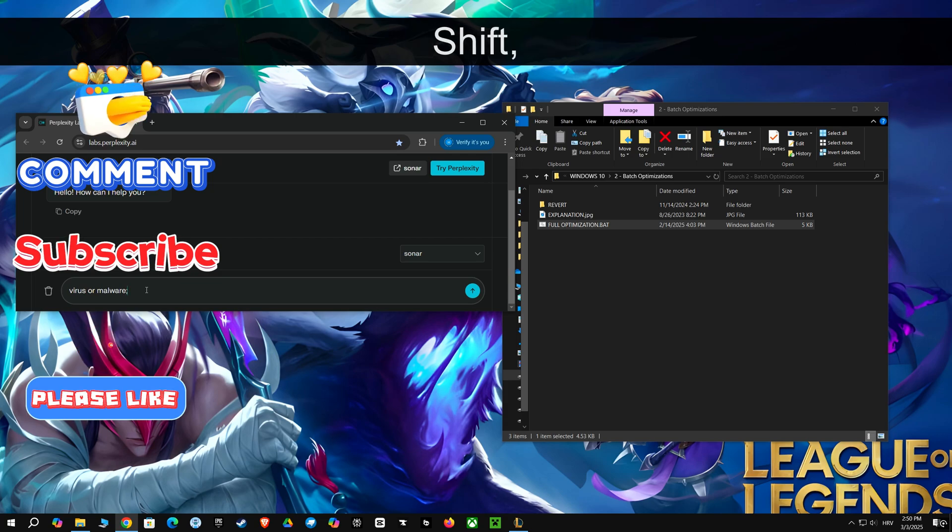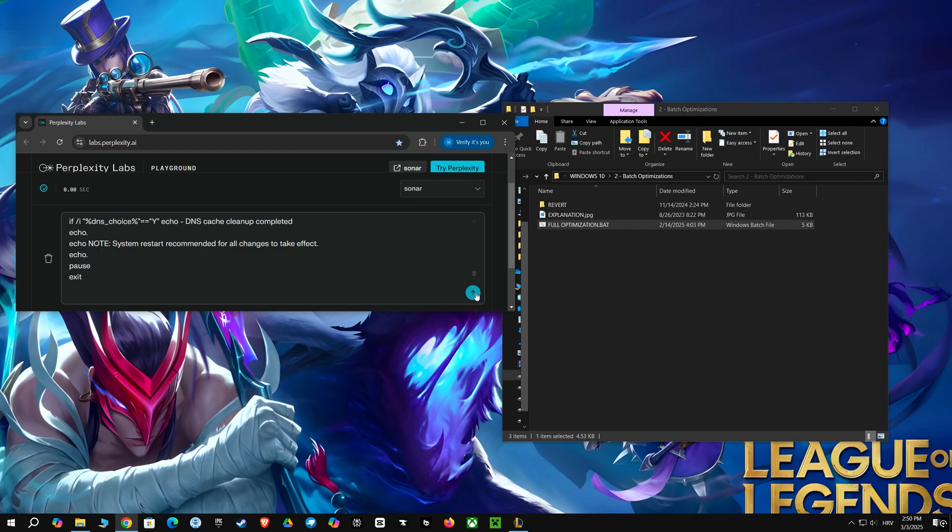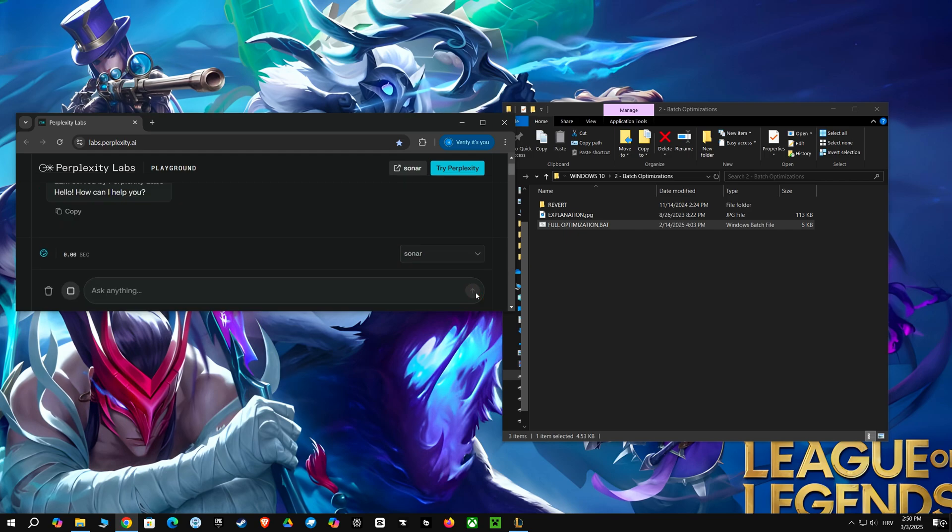Now I'm going to paste the script into the Perplexity Labs chat box and ask it if the script looks like it could be a virus or malware. I'm hoping the AI can analyze the code and give me some insights on whether it's safe or not.